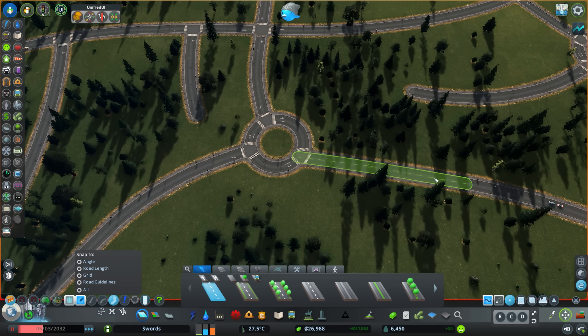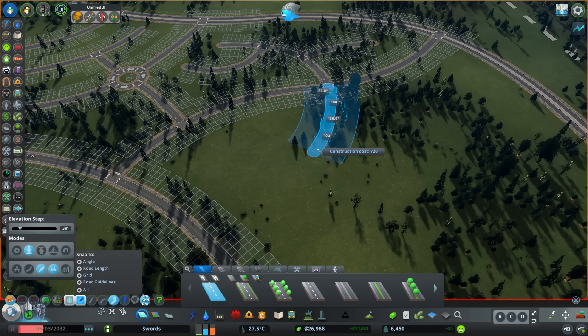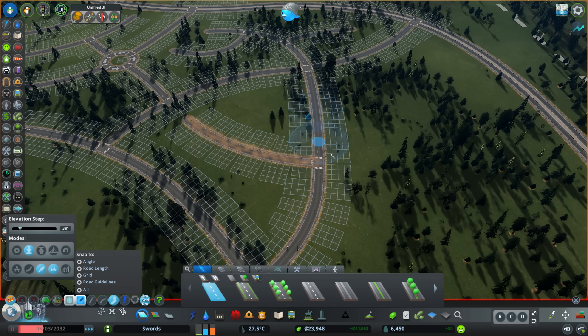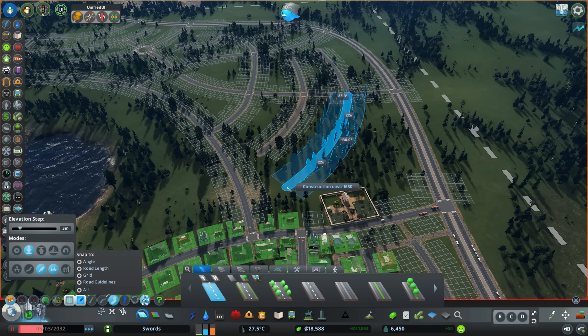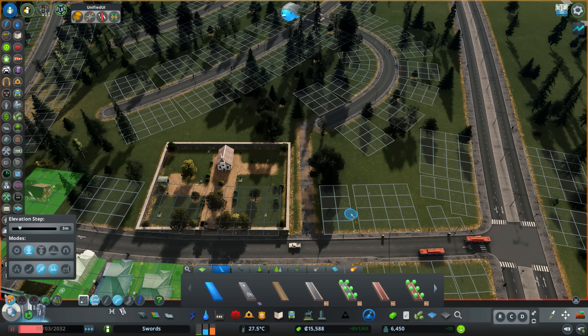There's something nice about fixing problems — you have to create them in the first place to fix them. There's something satisfying about having a massively backed-up red traffic road and then doing something about it, watching the traffic flush out and go green again. That's a nice little dopamine rush — you feel like you did something right, even if you ultimately created the problem yourself.